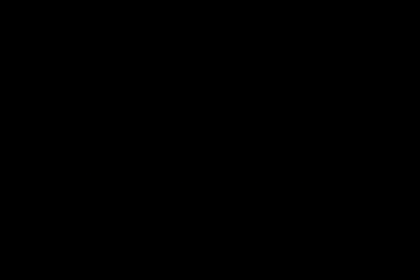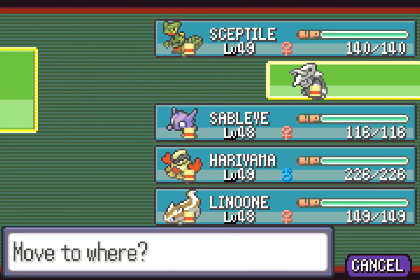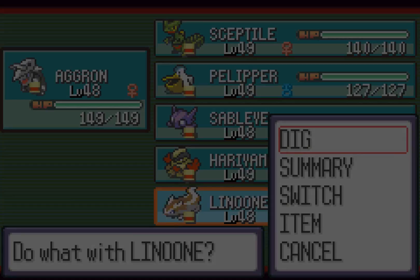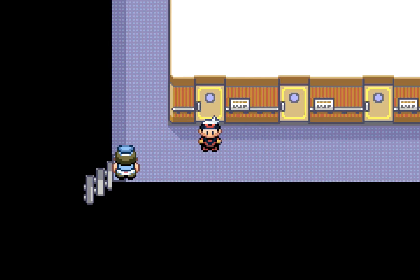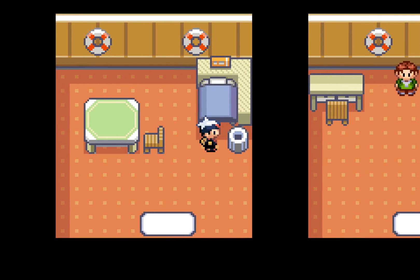We're going to check our Pokemon. Everyone is around level 48-49. We're going to have Aggron and Linoone as our top two as we head into the next cabin and find nothing.